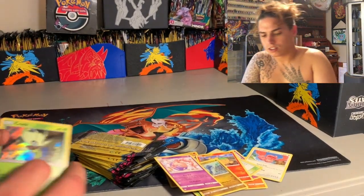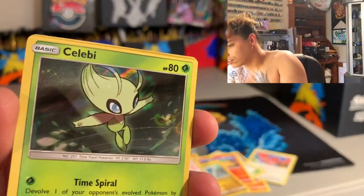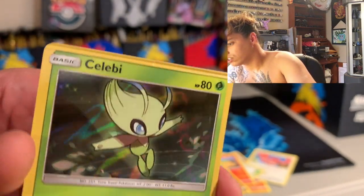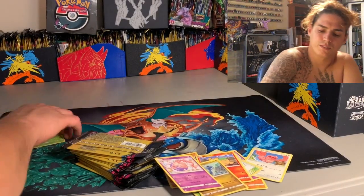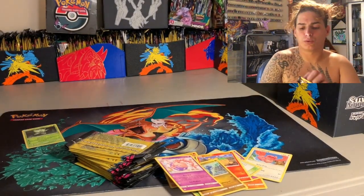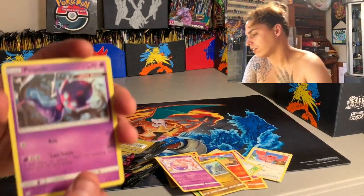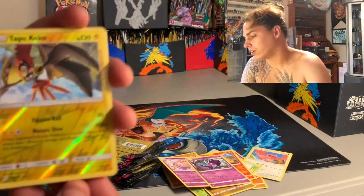Look at the top of this card — you see that? It got pressed in, there's a crease. Weird, weird, weird. What's up with that? I don't know. We got a Piplup and a Tapu Koko reverse hollow.